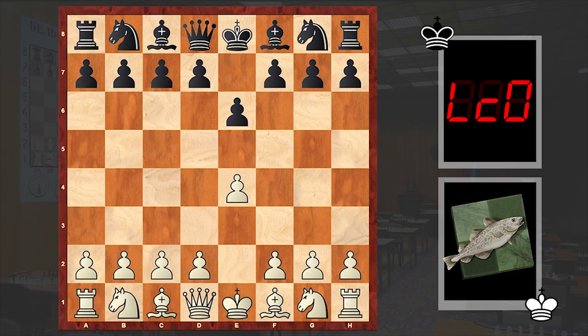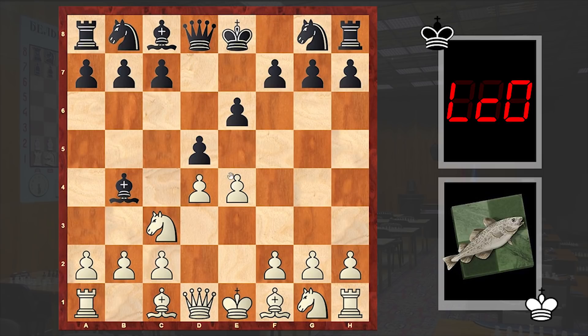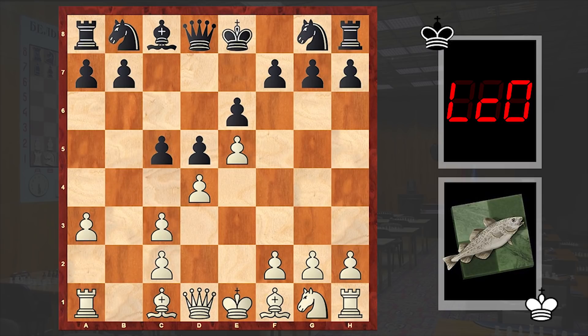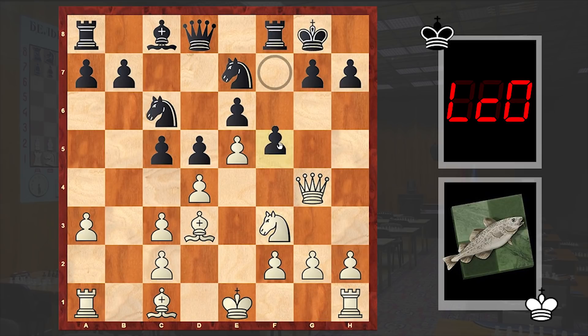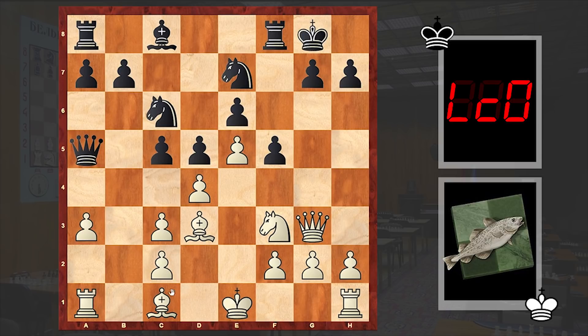Lila Chess Zero answered with e6 — French Defense is on the board. Nc3, Bb4 — Winawer variation. e5, advanced variation, c5, a3, and an exchange on c3 followed. An alternative is moving back the bishop to a5, but an exchange followed, and now by playing Qg4 white is trying to exploit the absence of black's dark squared bishop. Other alternatives are Qh5 or Bg5. In the game we see Nf3, f5, Qg3, Qa5, Bd2, b6 — we are pretty much following the main theoretical line.